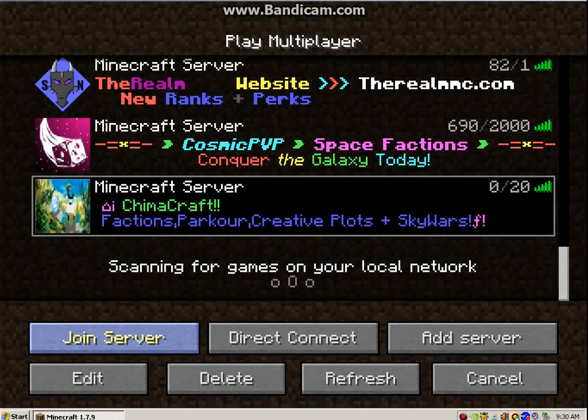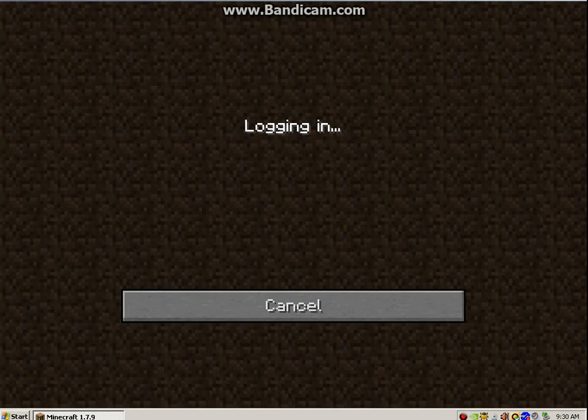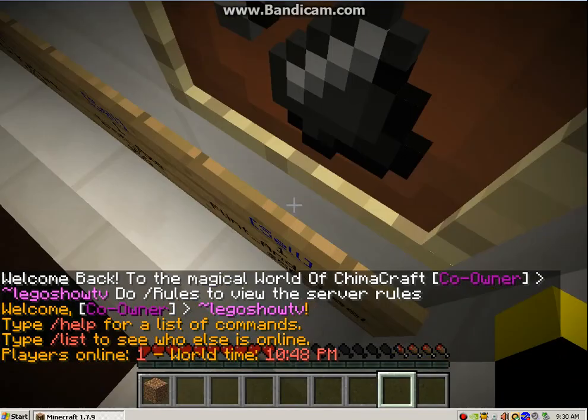So let's just join in. As you can see, it has factions, hardcore, creative, plots, and scours. We'll be taking a look at the basics today.